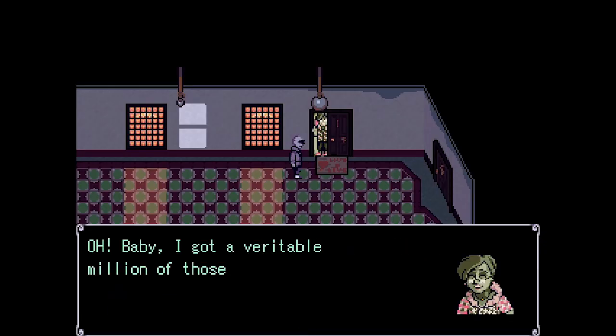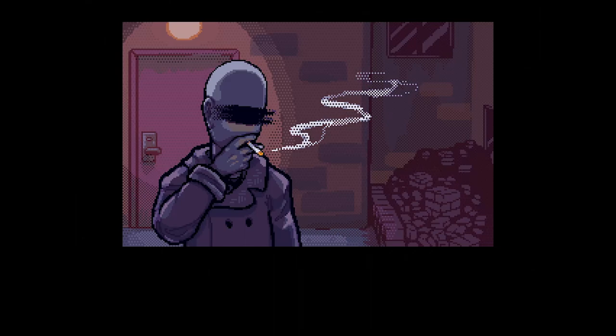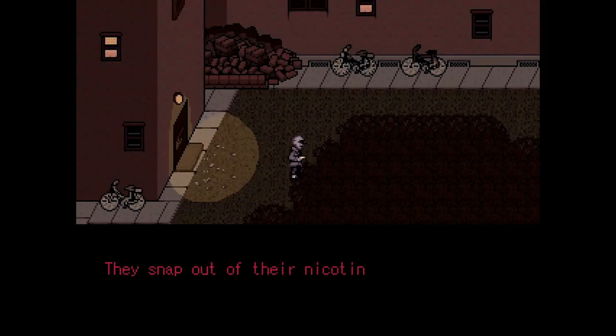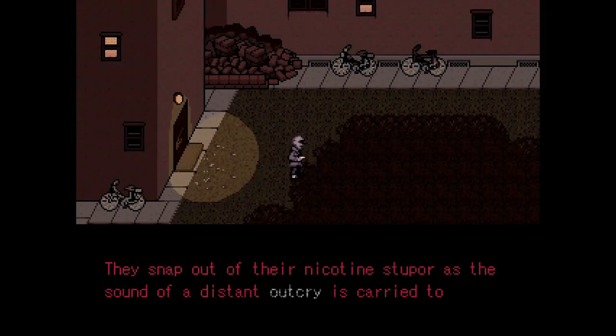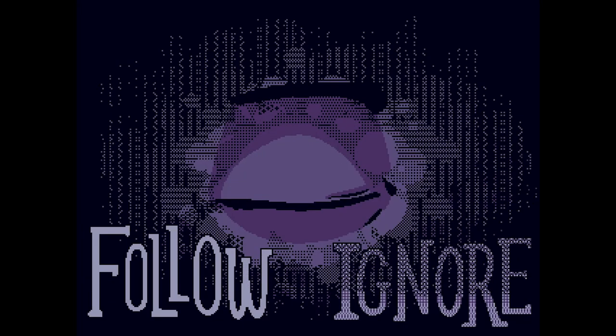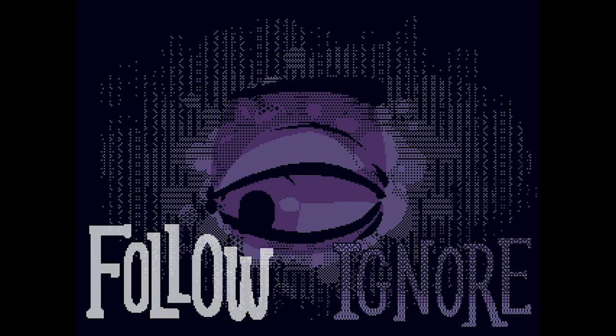Eventually, after receiving a lighter from Anne and some cigarettes from one of their neighbors, the unnamed enters the courtyard of their building and watches as a plume of smoke is carried into the night sky. Suddenly, a noise snaps them back to reality — a distant outcry. From here, the game offers you a choice: do you follow the noise, or ignore it? Each of these choices leads to two drastically different routes, each with an entirely different focus.